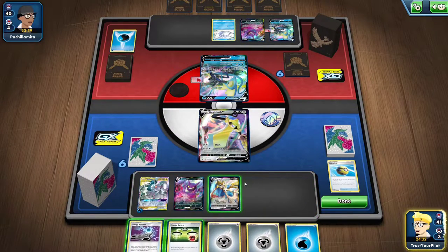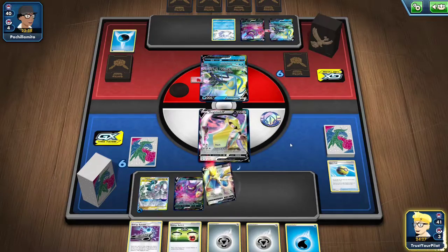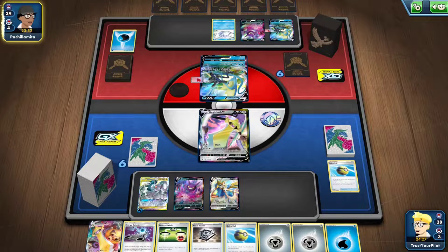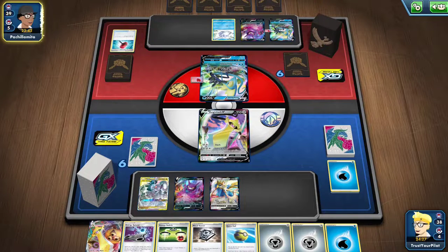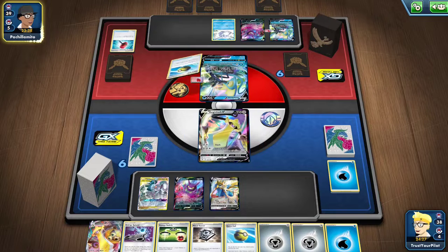I was two cards short still. I have Aegislash VMAX though. This is an interesting hand. Oh no — come on, Tails. This is what I'm talking about: with Crushing Hammer running wild, if you only play two Water energy, your opponent can just completely destroy you.